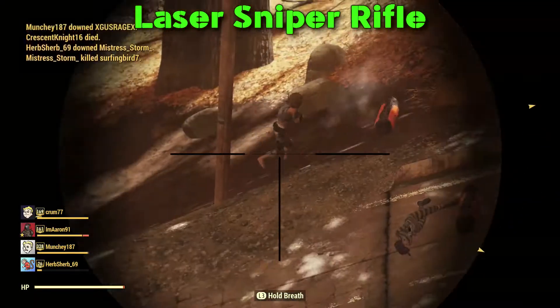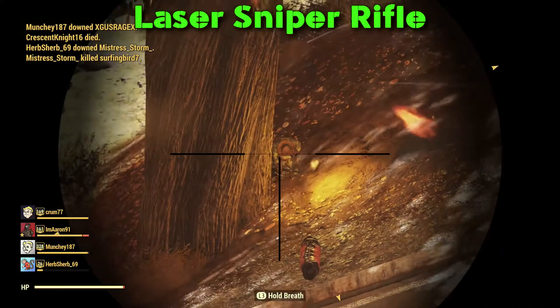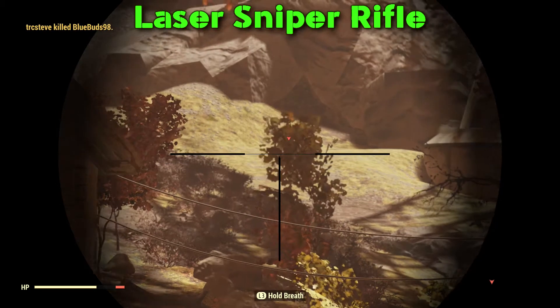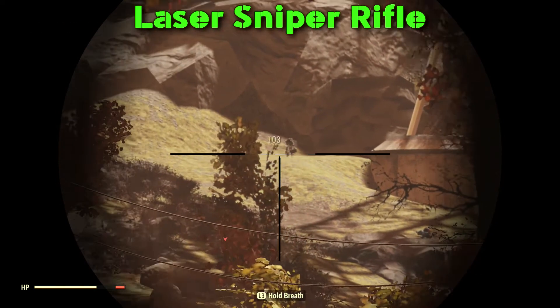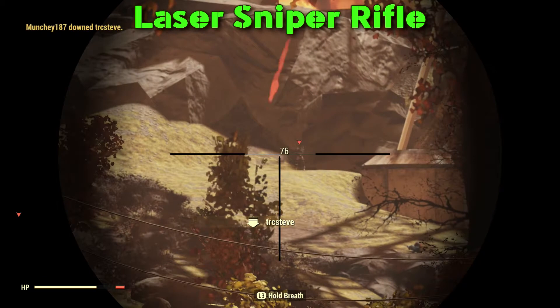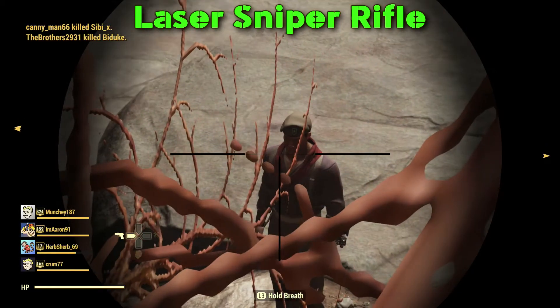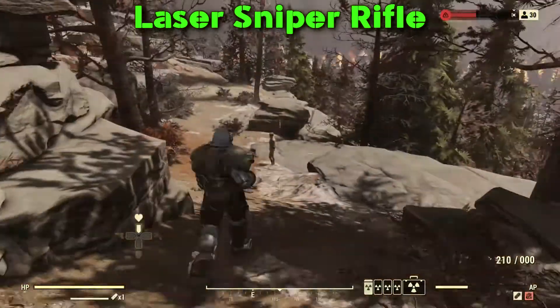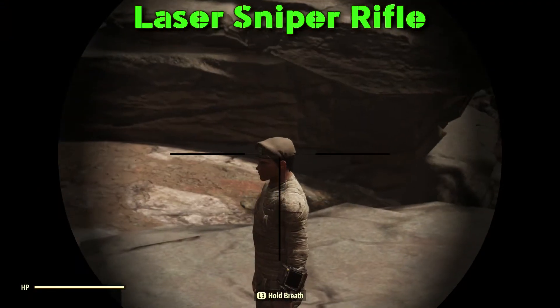Let me start by saying I have never been so frustrated trying to test a gun in this game. There's the first part where if you get the grounded mutation without it being a serum, it can reduce the damage of this gun by something like 50%, thus turning this gun into a giant paperweight. On top of that, sometimes this gun just doesn't give you the two times damage multiplier for shooting a person in the head.